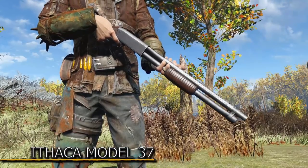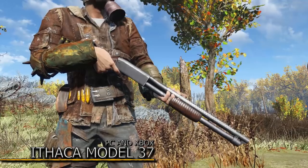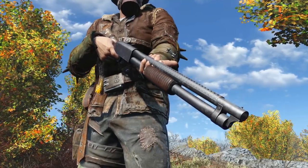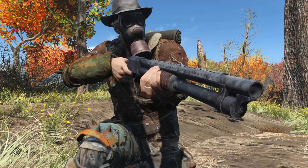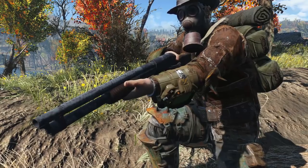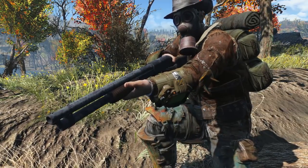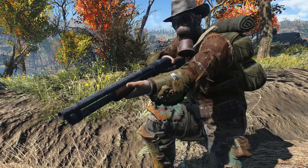Then we have my favorite weapon in Fallout 76 by far, and since I downloaded it, also in Fallout 4 — the Ithaca Model 37. A pump action shotgun that comes pretty close to the pump action shotgun you can find in Fallout 76. It comes with a bunch of modifications and some legendaries that you can find in the Commonwealth. My favorite modification is the explosive buckshot — I mean, just look at it.